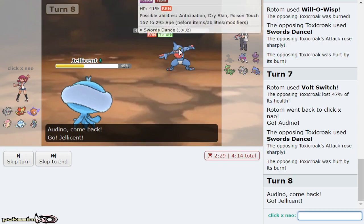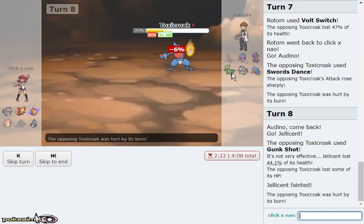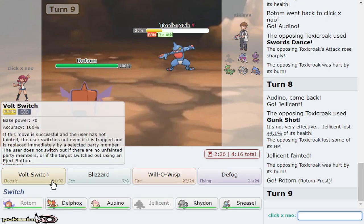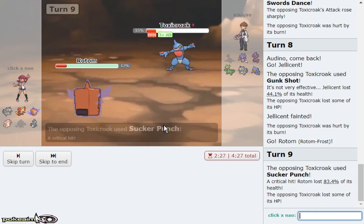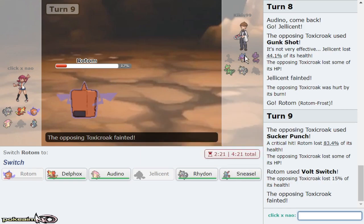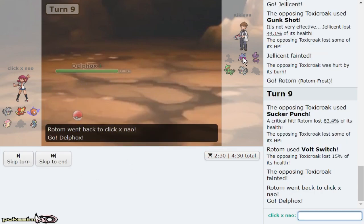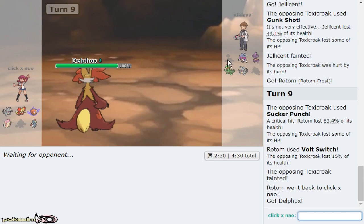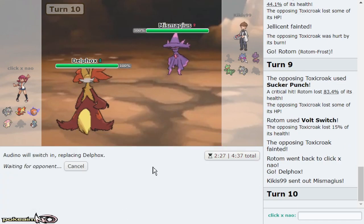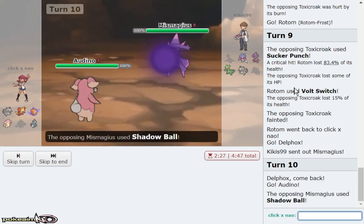I'm going to double out to Jellicent expecting the Drain Punch. He goes for Swords Dance — good play, but I also get to volt switch again. Of course I am worried about Lycanroc, especially now that he critted me. Sneasel doesn't allow these two to come in — Malamar kind of beats me down too. Going Delphox allows Malamar to come in, which I don't like, but I'm pretty sure it's Z. Mismagius comes out. Directly out into Audino — I can pursue trap it with Sneasel as long as I go Audino.